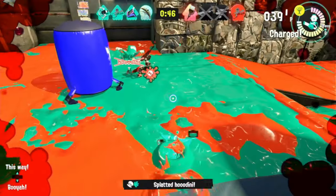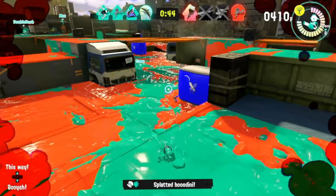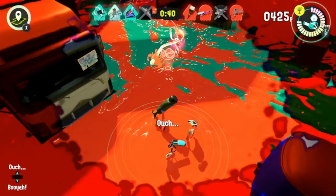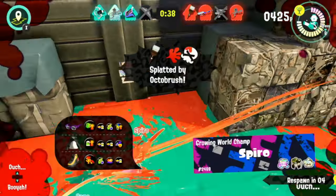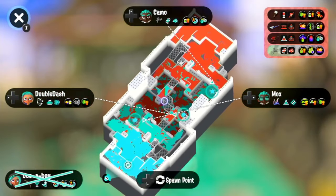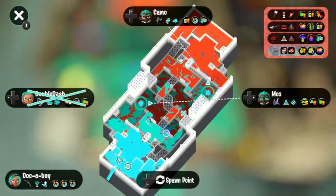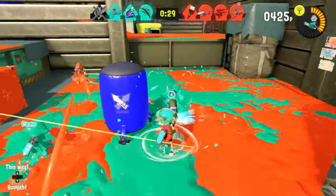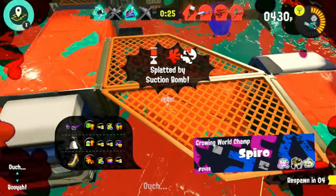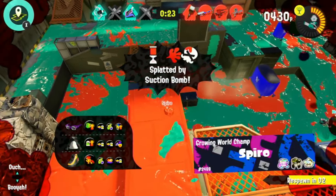You could use the canopy on Inkblot Art Academy when you need to go up that ramp to your enemy's spawn. You could use it on Hammerhead Bridge to go up to your enemy's spawn, on Mako Mart to push into enemy's spawn, on Mahi Mahi to protect teammates going to spawn, on Scorch Gorge to get to your enemy's spawn, Sturgeon Shipyard, Undertow Spillway, Wahoo World. The possibilities are endless for the amount of pushing this Brella canopy can do.